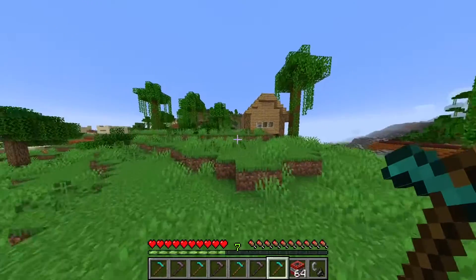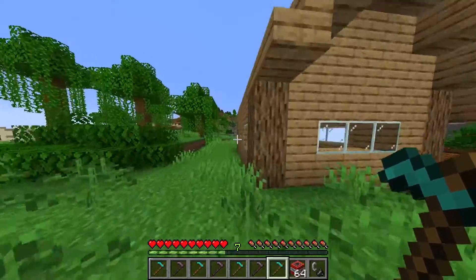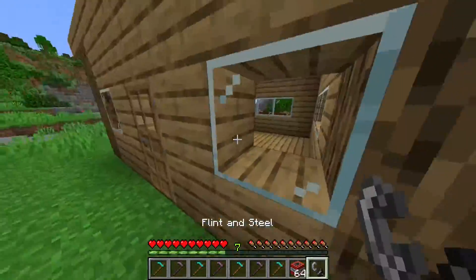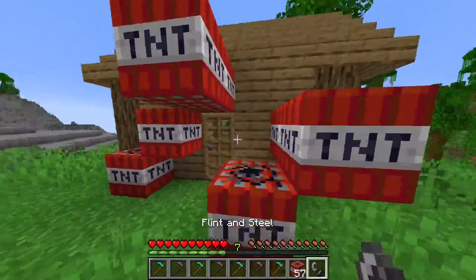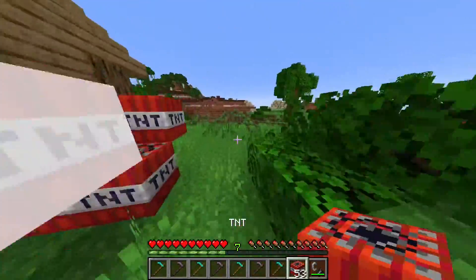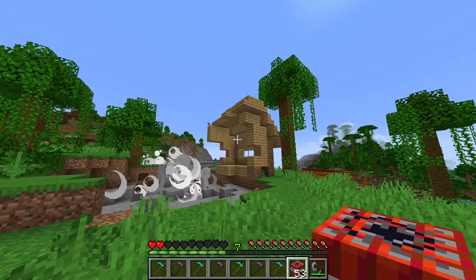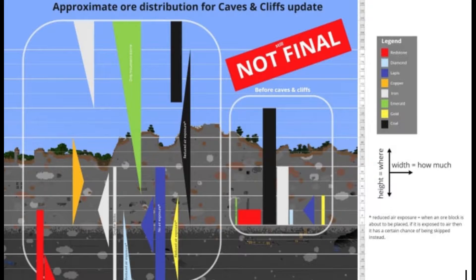First of all, you know when you're having fun running around your base and then all of a sudden you hit a wall and your sprint stops and you get really angry? Well, good news! If you're sprinting past a wall, you will no longer be put out of sprint.